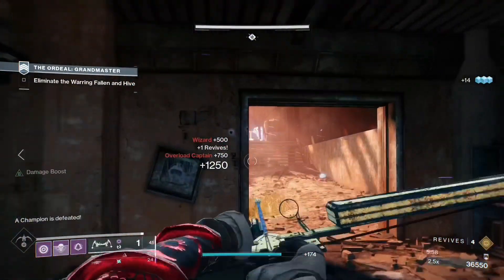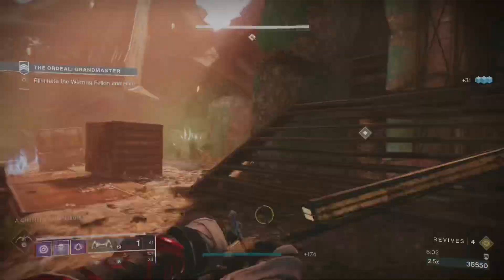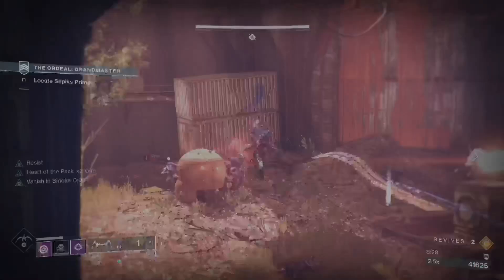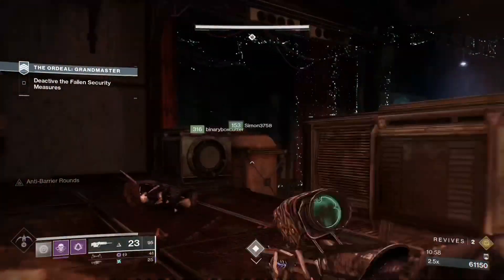When you push up to the stairs, some Dregs will spawn to the left side so watch out for that. Then the main focus will be the overload champion, the solar wizards, and the vandals. You can use your super here if you have to.